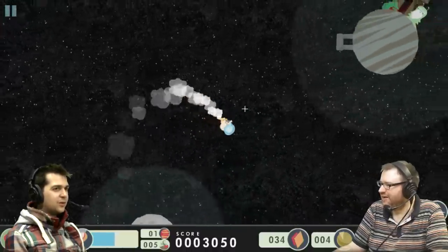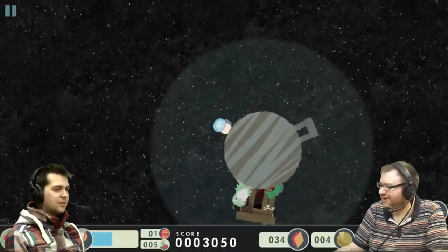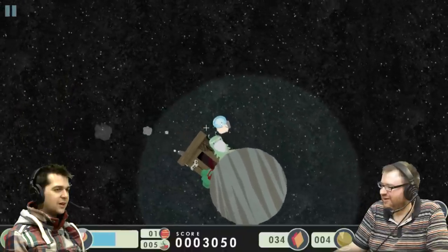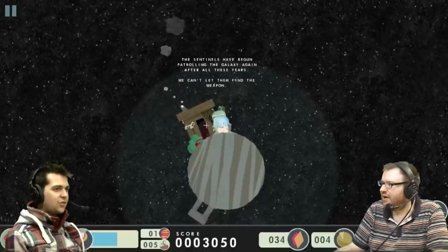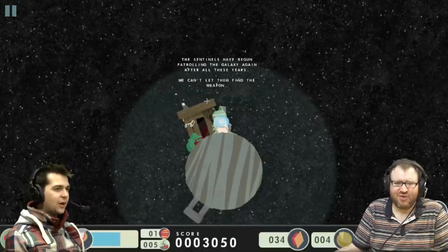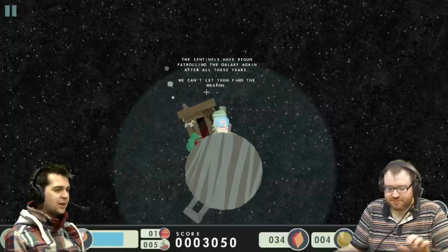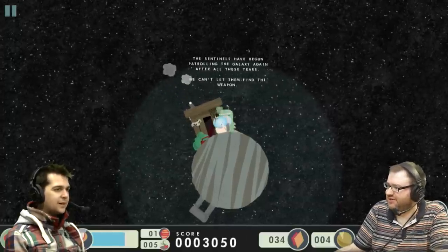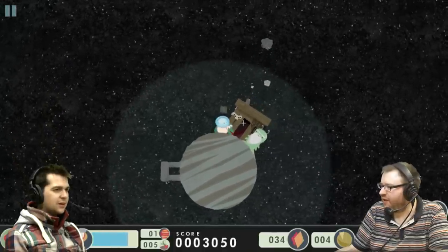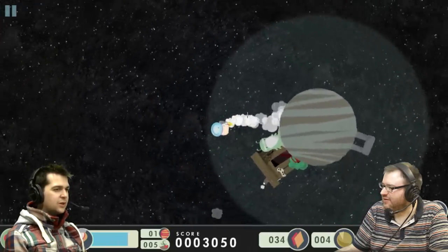There's a moon! It's a man — hello. It's a strange man. Sir, I've got a gun, I'm not afraid to use it. What does he say? Press S. 'The sentinels of the gun patrol me in the galaxy again after all these years. We can't let them find the weapon.' It's a space hermit — a crazy alien man and a crazy alien chat. There's like an alien skull, an alien outhouse, and a little Stonehenge — oh, it's a question mark. So you can heal these worlds if you want.